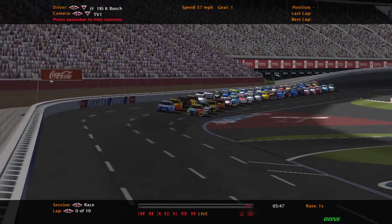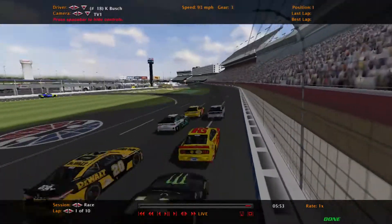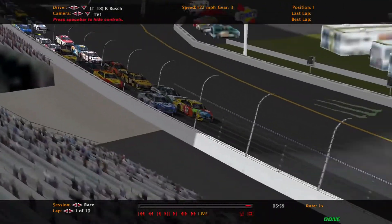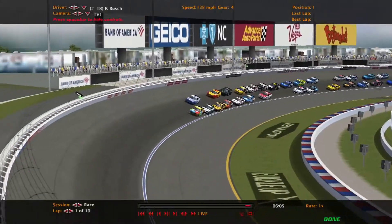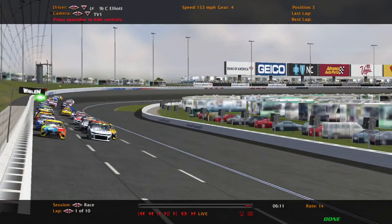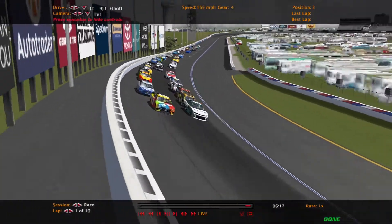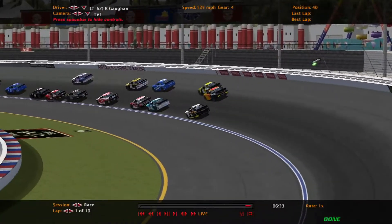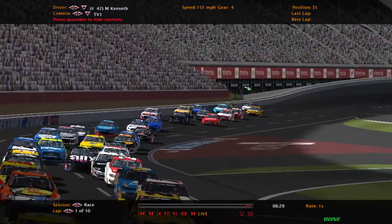If you want everybody to start, you can restart it again — even if you're doing a championship mode. With the green flag out, we'll be able to see that this is pretty realistic — they're all still in line. It will change by the end of this lap. Now you start to see the slower cars already slow down and start falling off. Maybe I didn't help Matt Kenseth enough — he's still back here.